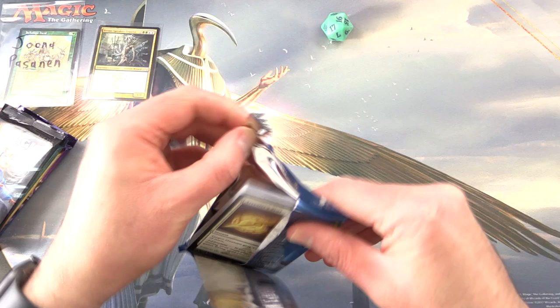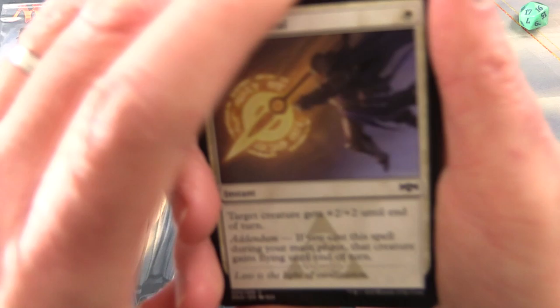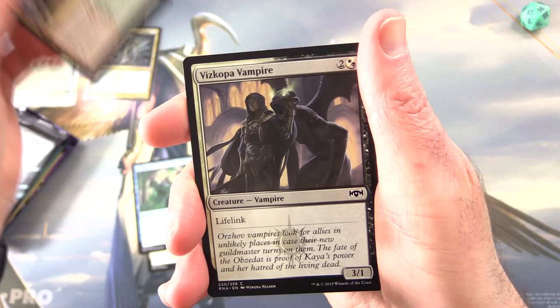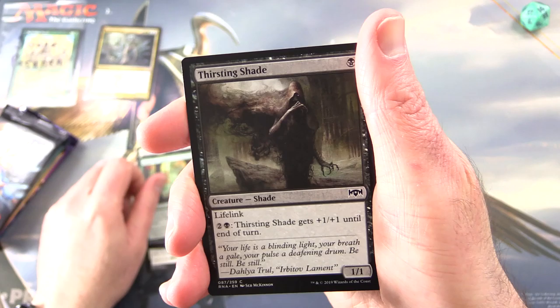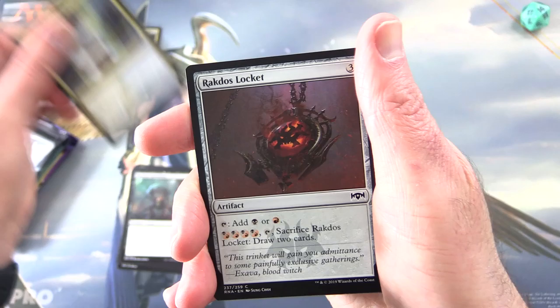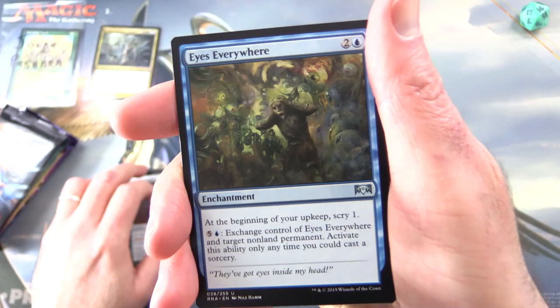Starting off with Ravnica Allegiance — there should be lots of merfolk in these packs, fingers crossed. We have Arrester Zeal, Slimebind, Savage Smash, Viscopa Vampire, Open the Gates, Thirsting Shade, Mammoth Spider, Noxious Grudian with Death Touch, Law Mage's Binding, and Rakdos Locket.